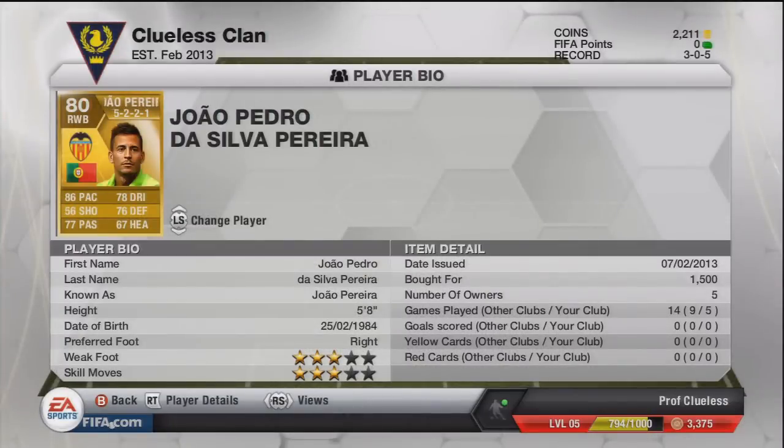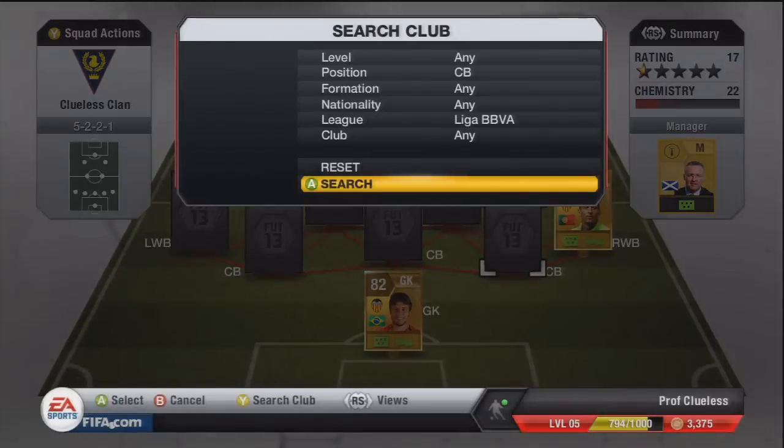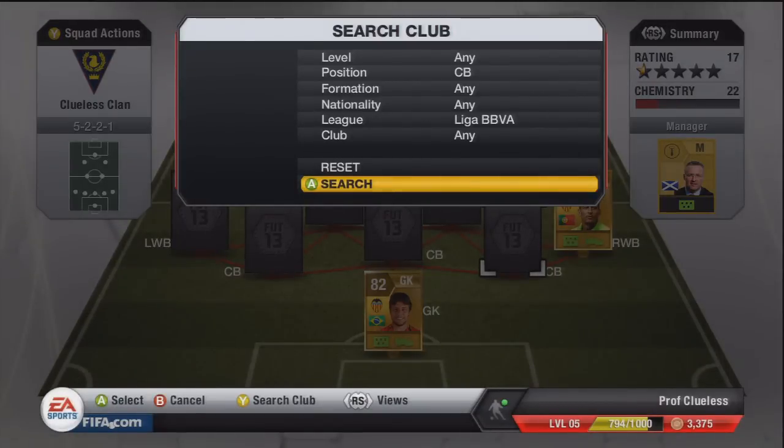Right wing back is Jao Pereira - he's okay, very cheap, which isn't surprising because he's not particularly high rated. 86 pace, so that's decent, good for going forward. I wasn't going to get Danny Alves because that would make the team like 300K, so there wasn't much point even though Danny Alves is a very good player.